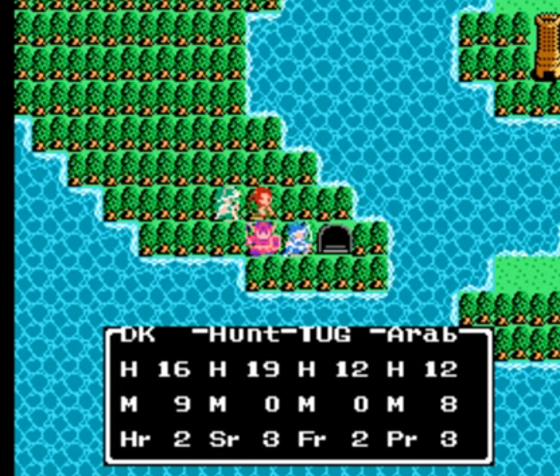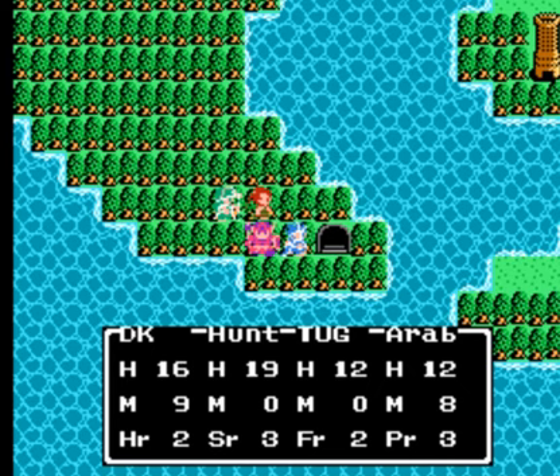Hey guys, welcome back to another episode of Let's Play Dragon Warrior 3. In the last episode the story unfolded, I recruited my party which was the Earthbound crew, grinded up a little bit and did all kinds of stuff. Now we're heading to the cave on a promontory to get to the Tower of Ojima.